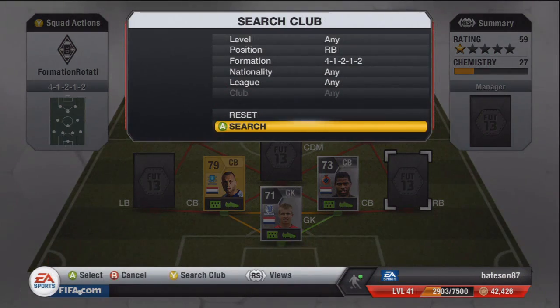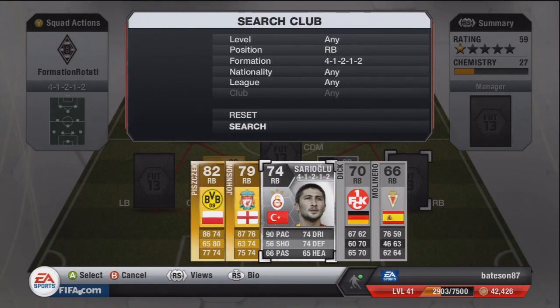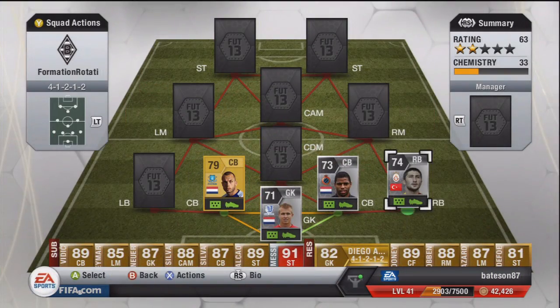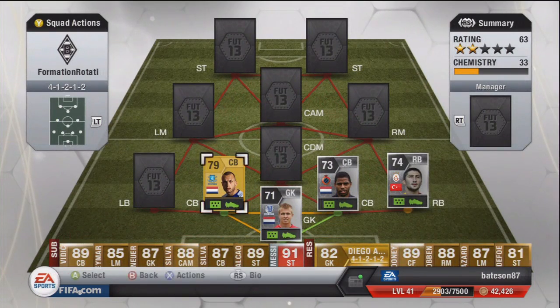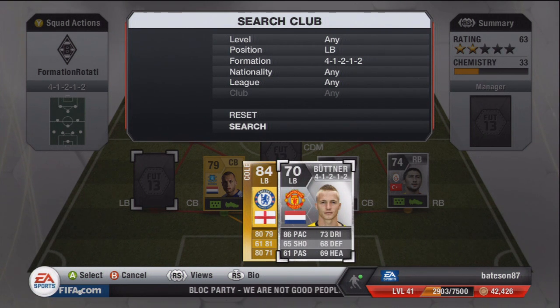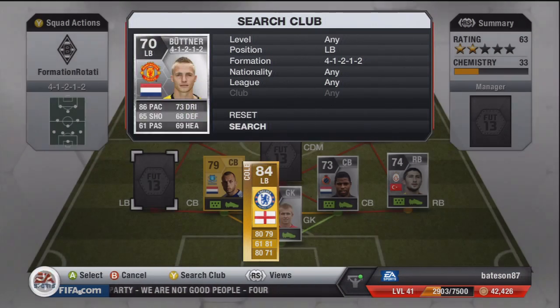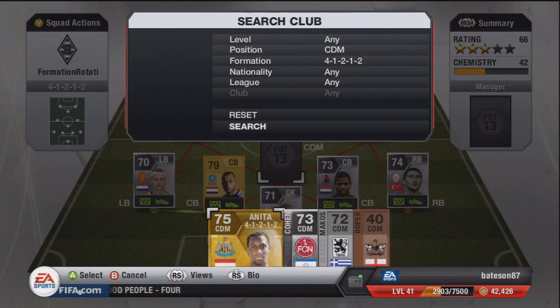The right back to start off the defence is going to be Sariel Glue. This guy cost us 20k — the reason he cost 20,000 coins was because of that 90 pace and how rare he is, with only a few of him on the market when I was looking. The left back to finish off the defence — you can either have Ashley Cole if you've got him, or Butner if you want to be a bit flashy, and that is the guy we have chosen for the team.